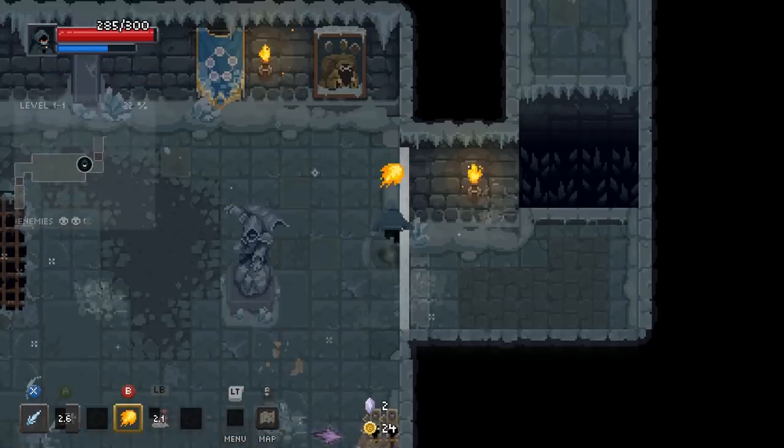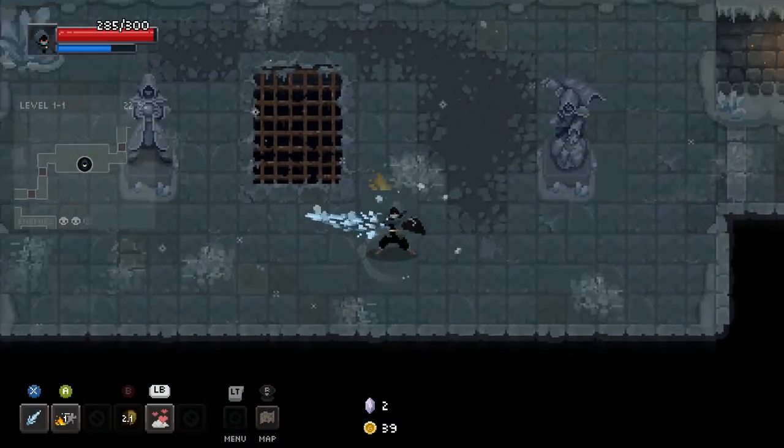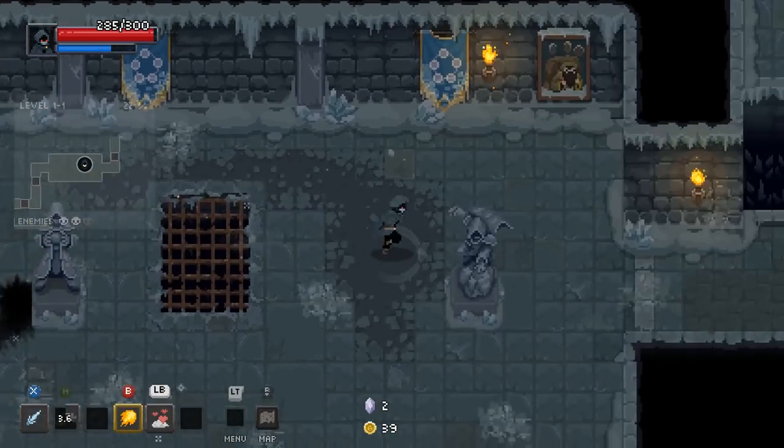Send that up, get the stabs. Not a big fan of the Ice Dagger — it doesn't stun lock very well. We'll see.